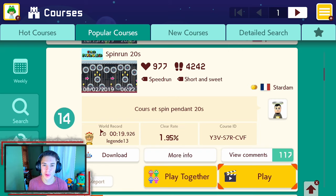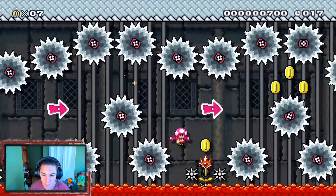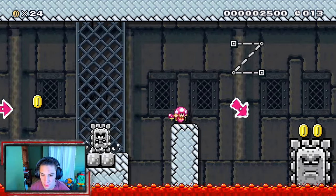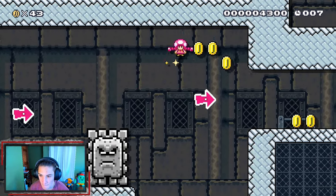I love this so much. The third super expert course — we gotta do a speed run. It's called 'Speed Run 20 Seconds' with a 1.95% clear rate. Let's hop in and beat our first speed run. We got this in a bag!